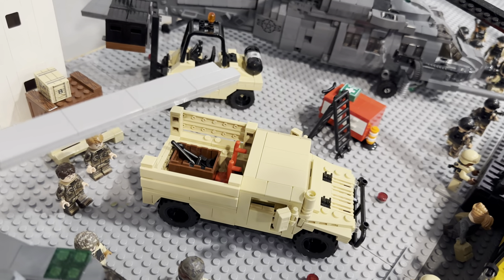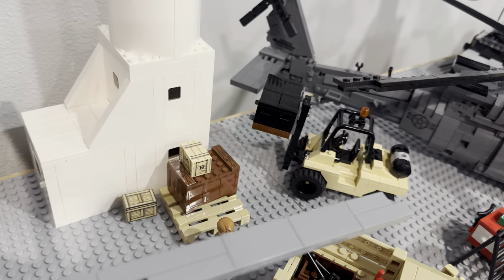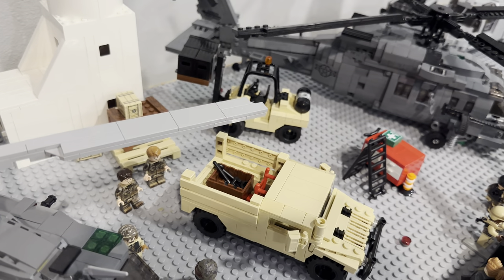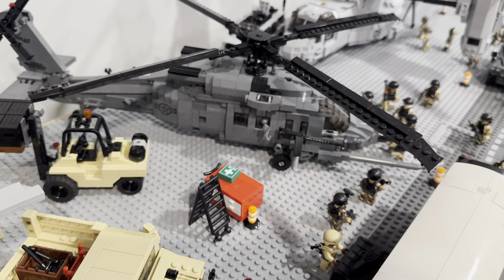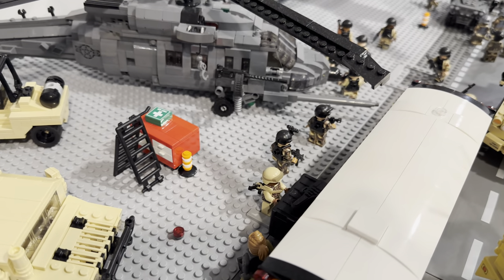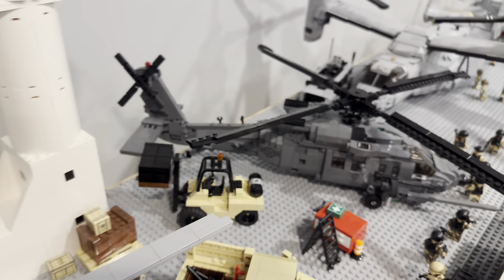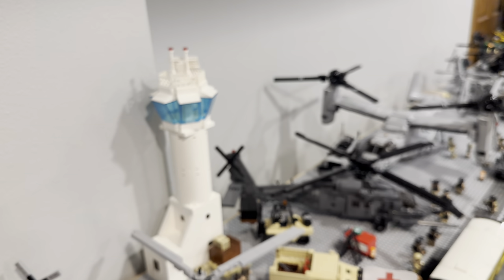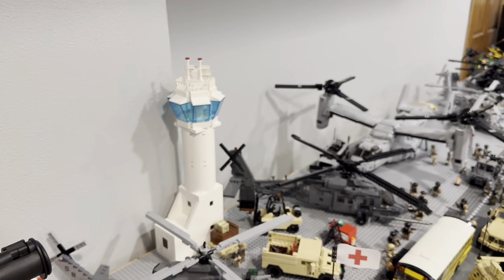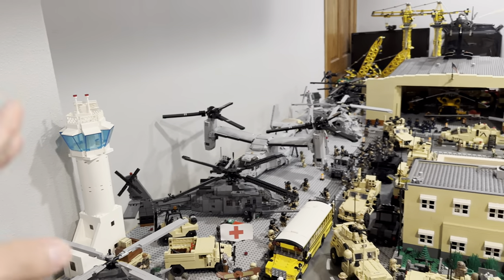Right over here I've got some ground crew soldiers working on unloading crates and stuff — they've got the necessary tools in the back of this service Humvee. And then here's the Pave Hawk along with a couple of other things like this forklift, and also the airport tower which I do plan on redoing in tan because the way it looks right now I'm not really happy with it.